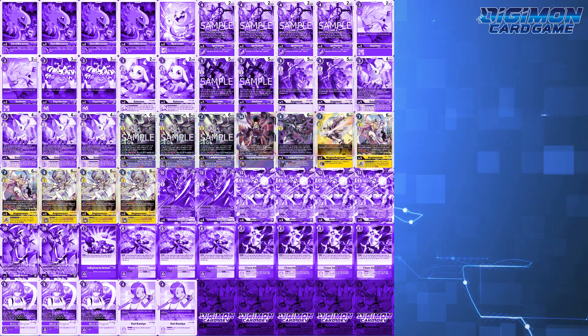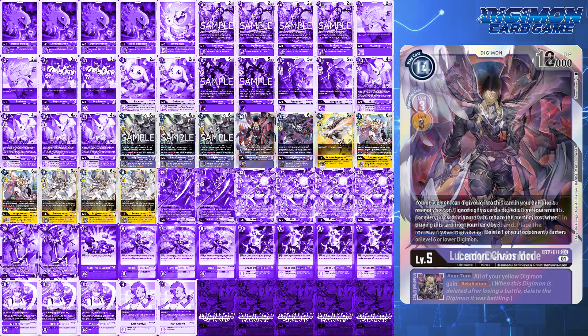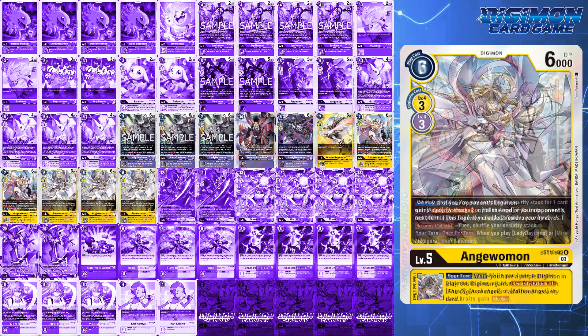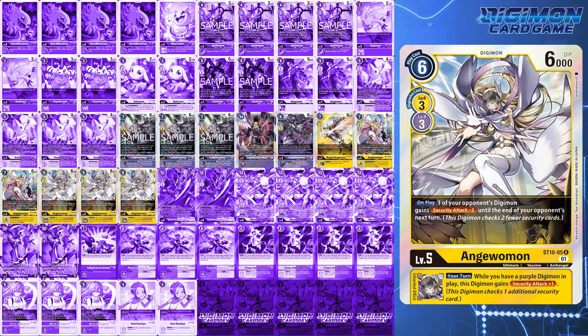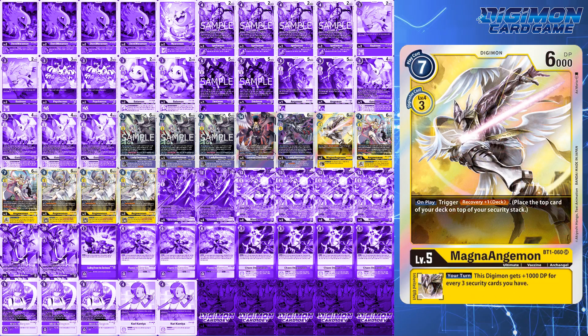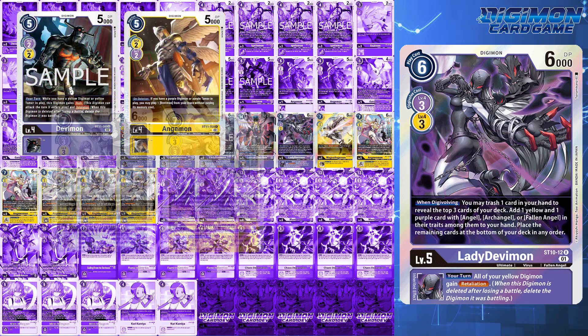Level 5-wise, this deck runs a lot of different level 5s: 3 BT11 Lady Devimon, 1 Lusamon Chaos Mode, 1 starter deck Lady Devimon, 1 Magna Angemon from BT1, 2 BT11 Angemons, and 3 Angemons from the starter deck. Ratio-wise, this is where you have a lot of room to adjust, although commonality-wise amongst medalists, 1 Lusamon Chaos Mode and 1 Magna Angemon is the norm. Lusamon allows destruction of Digimon or Tamers, while Magna Angemon can help recover security. Old starter deck Lady Devimon has a when-digivolving effect that lets you trash 1 card, then reveal the top 3 to add 1 yellow and purple Digimon with Angel, Archangel, or Fallen Angel to your hand — viable targets being any of your Devimon or Angemons, any of your level 5s, and any of your level 6s.